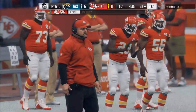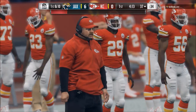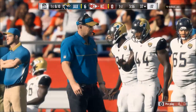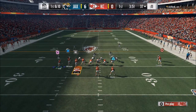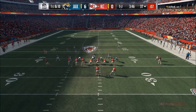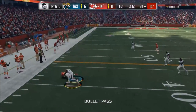For me, Cover 4 Stock is a really good play call. Two Man Under Stock is a really good play call. Cover 4 with Cross Man is another play I like to use quite a bit. Those are my three key plays. I also really like the Three Double Buzz from the Nickel 3-2-5. Those are kind of my big play calls.